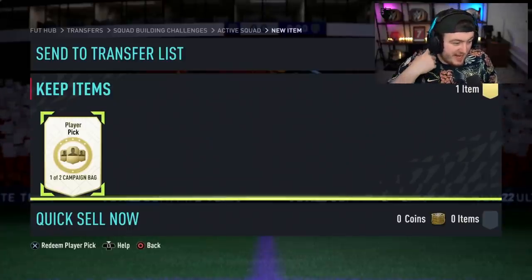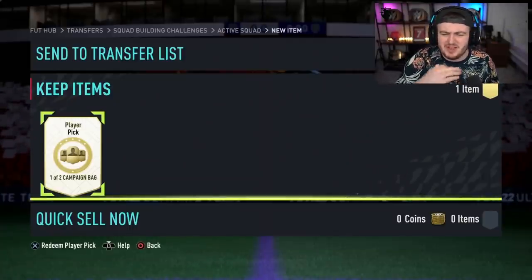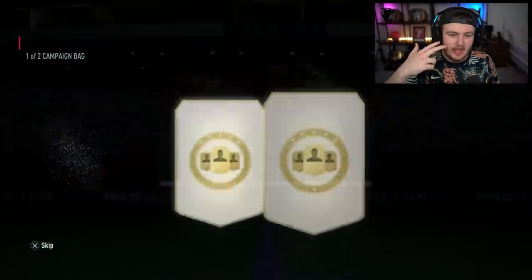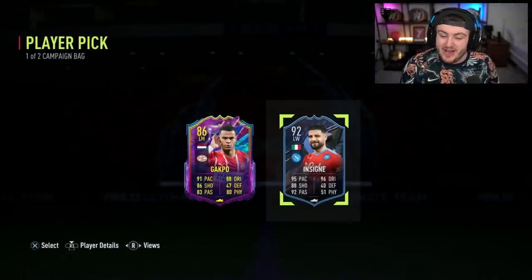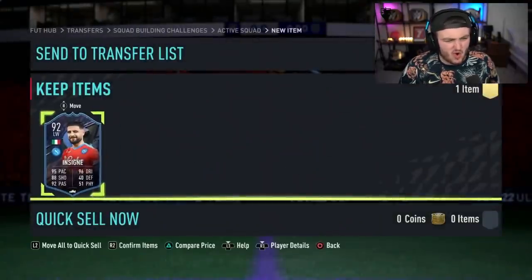Correction — you can't get Dembele and Saint-Maximin. My chat was confusing me, right? It's FUT Birthday, FUT Captains, and Future Stars. So we're talking FUT Birthday Pedri, FUT Birthday Ronaldo, Future Stars Cody Gakpo, or Captains Insigne. A 92 rating is not bad — I think it's still worth about 80k. Oh wow, it's worth way more than I thought — it's worth over 100k. That's solid.